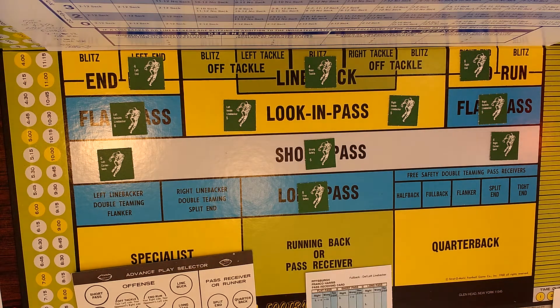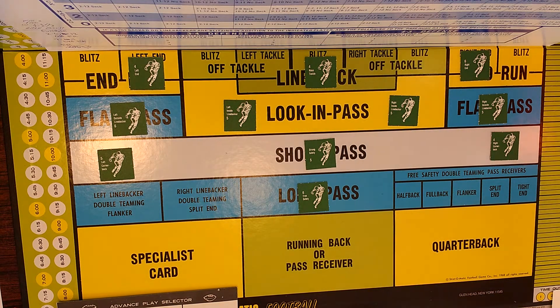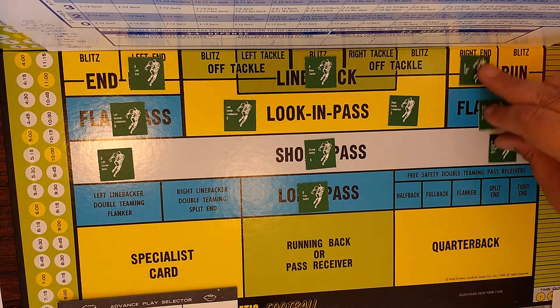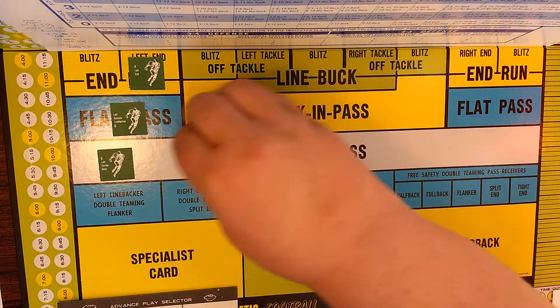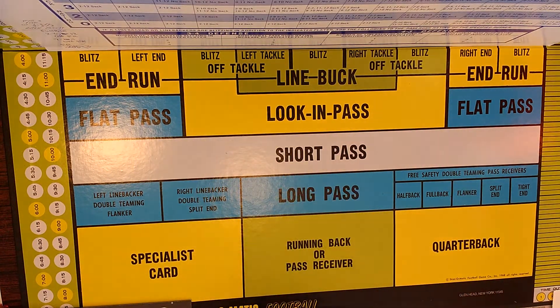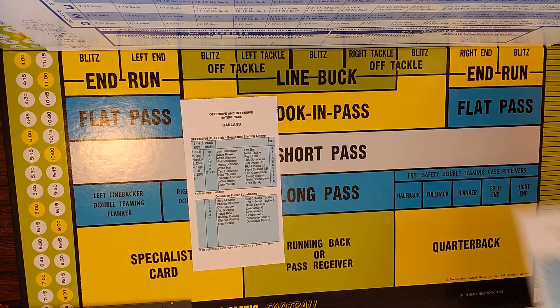Hello. We are doing advanced and super advanced Strat-O-Matic cards and dice football tutorials. Some requests have been coming down the pike for a while, so we are going to go over them. We've done a video regarding the game board, defensive player squares. We've brushed on player ratings, and we're going to go into player ratings in depth. At the request of Busok (B-U-S-O-K space L), a subscriber of the channel, he really wanted to get the hang of ratings. We've got 76 Oakland and 76 Pittsburgh.